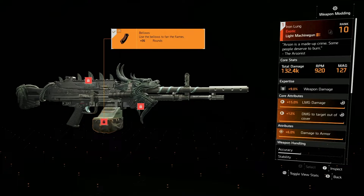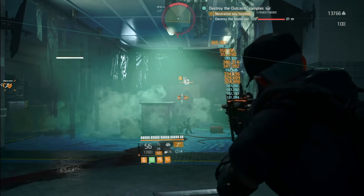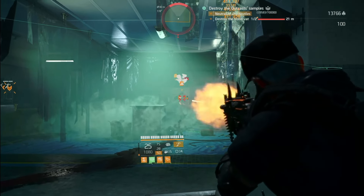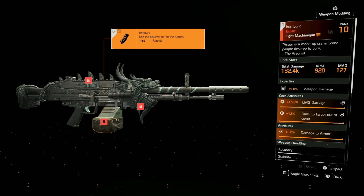The Iron Lung exotic LMG might just be one of the best exotics in the game. And when it comes to LMGs, I'm thinking about it being my favorite. It's really fun to use if you build it correctly. Let's open up that can of worms — it's not perfect, so you have to carefully think through your build to make it a little bit more user-friendly.